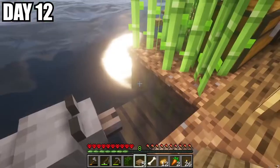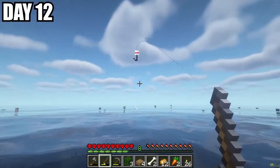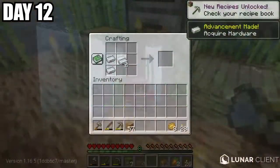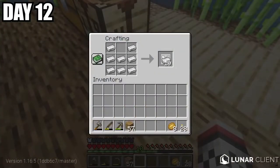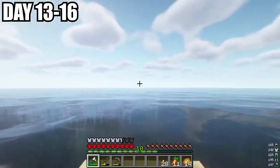I saw a random wolf in the water drowning, so I saved it, fished out a bone, and tamed it. I decided to name him Jodonquius. Next up, we gathered our iron from the cave and created ourselves full iron armor. We said goodbye to Jodonquius and set sail for the next three days exploring.